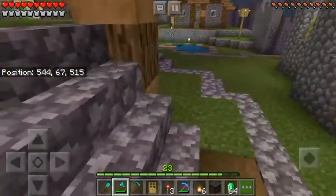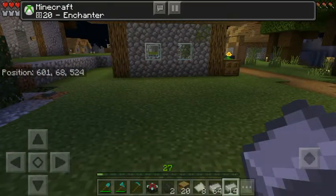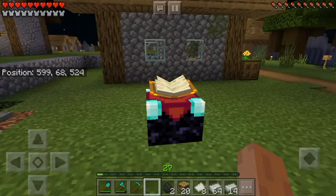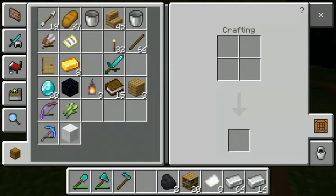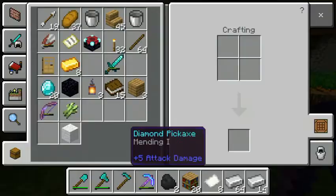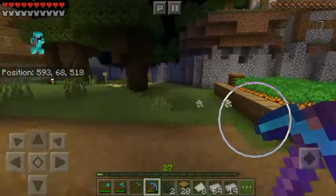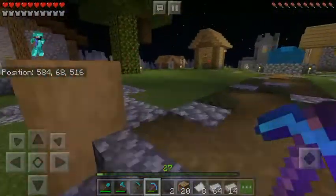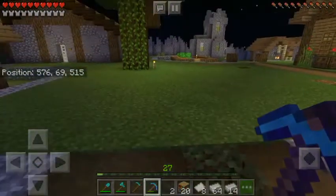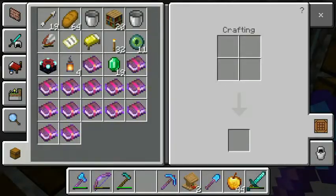I got the 'Enchanter' advancement — that's because I crafted an enchantment table. So here we have the enchantment table, 20 bookshelves, and a nice pickaxe. I've also been digging a lot of diamonds — 20 so far. Now let's place the tower and figure out the layout.